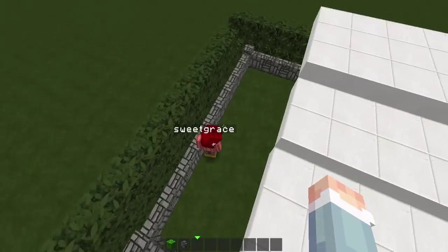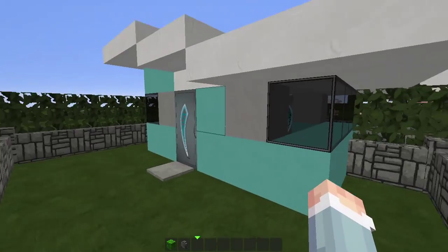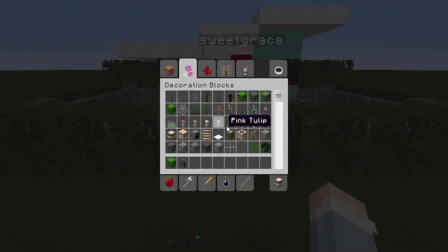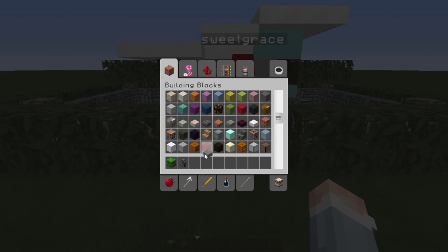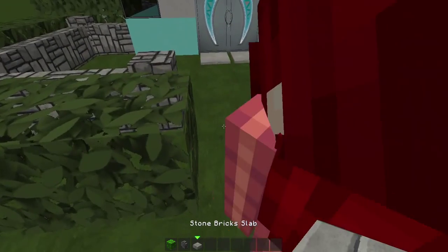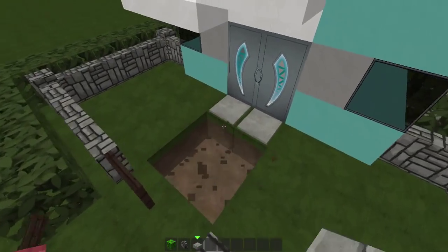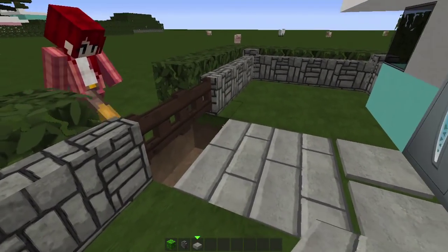We can take our stone pressure plates and just flip them by these doors so you have a way to get in, and then you're gonna want to get a gate — I prefer a double gate for this build. By the way, the texture pack we're using is Close HD — I'll put the link in the description.